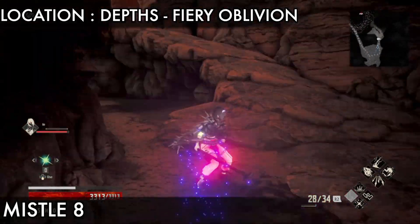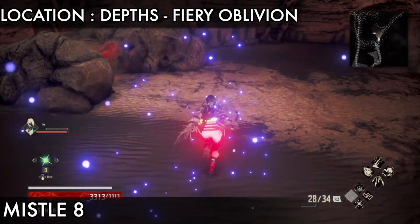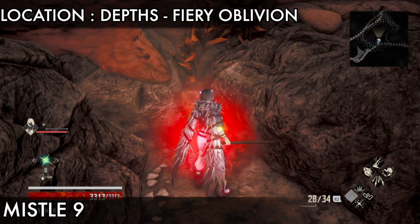Next is missile eight, which is on the left side of here. Go straight from here, then jump. On the left side you see missile eight — touch it.